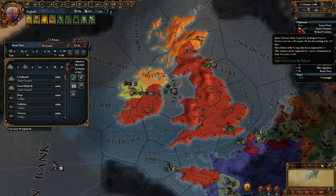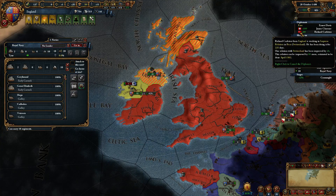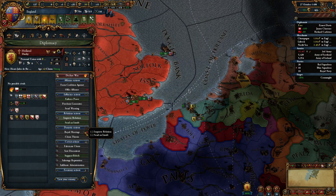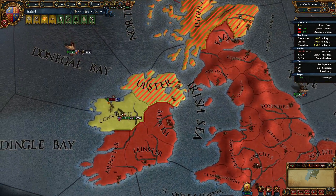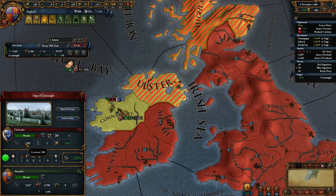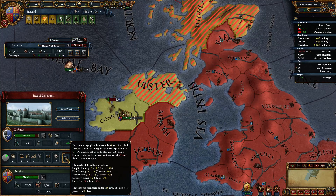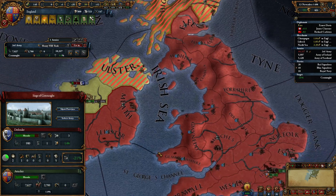I'm improving relations with Portugal and with Switzerland, and I'm going to try to get this guy as a vassal. Holland — I have a claim on their land, so I might go to war with them one day. They have 990 men inside, so supply shortage is another plus one.